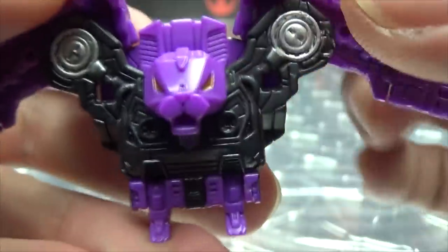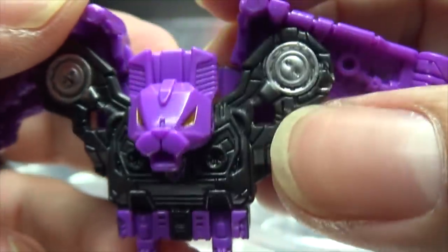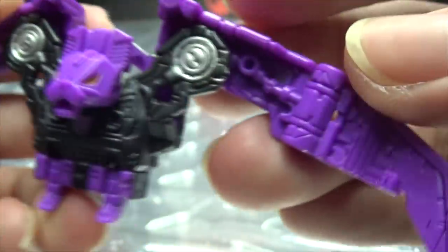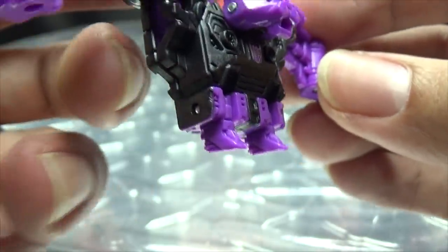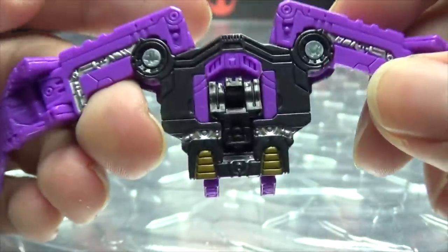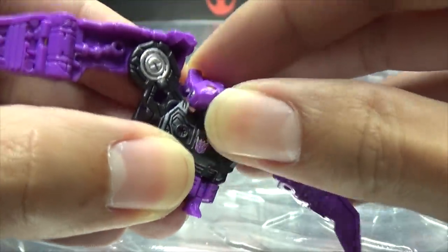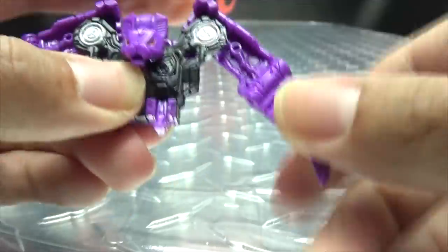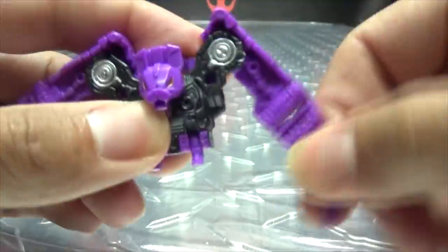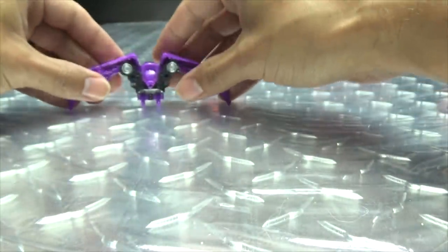Getting in close, we can take a look at that head. You get some gold in the eyes, that Decepticon symbol on the chest, some nice mold details, some bits of silver. You can see the wings with nice detail in there, and very shiny little feet. The back has some little thrusters back there. Articulation-wise, his head is on a double hinge so it can move up and down, the wings can move in and out, and the feet can move up and down.